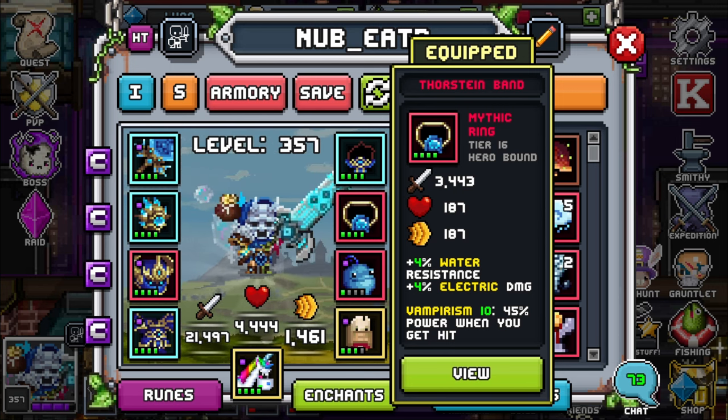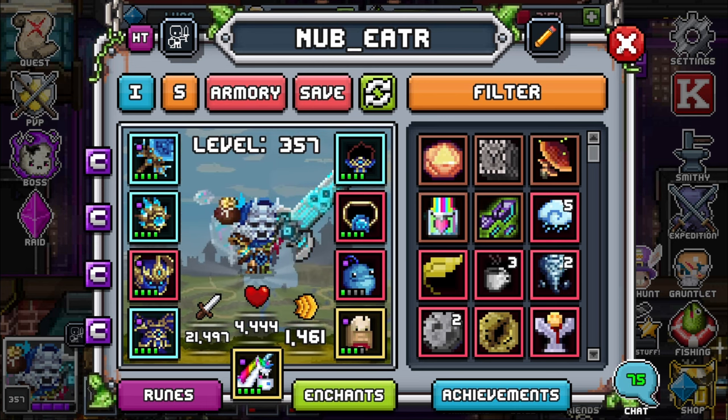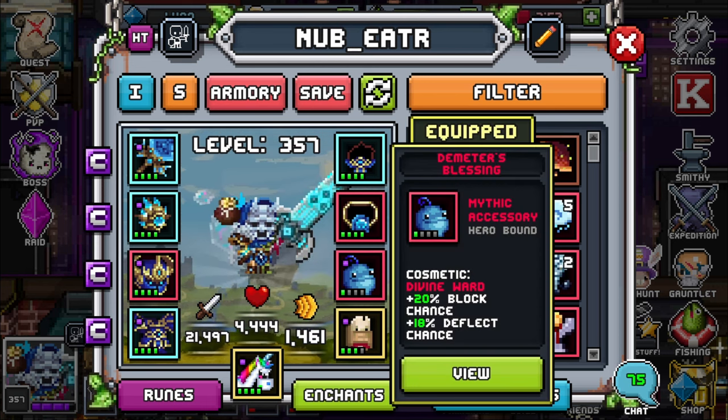Vampirism 10 means I have a 10% chance to deal 45% damage when I get hit to the enemy that attacked me, and I will be draining from them as well, which means it has some self-sustain. I was also lucky enough to roll Demeter's Blessing, which is a better version of what we already had — it gave me a few percentages to my deflects. Probably one of the best defensive accessories, especially if you're trying to climb Invasion.